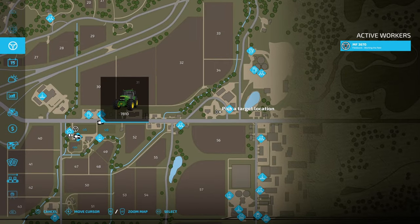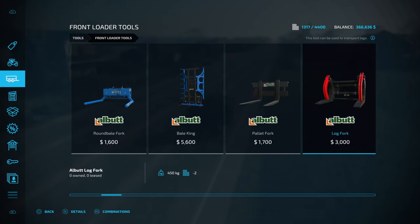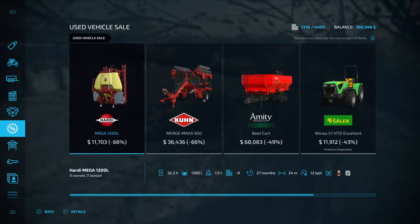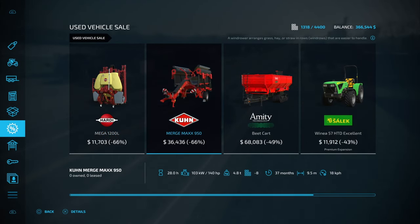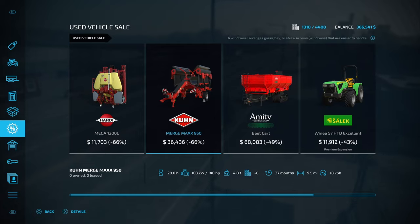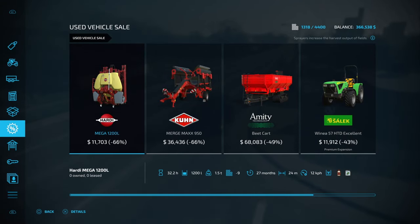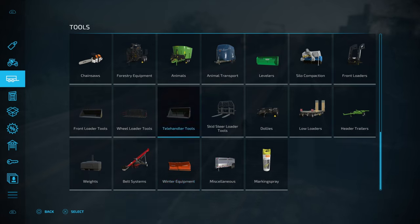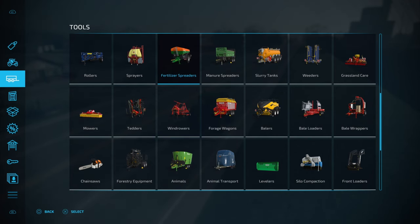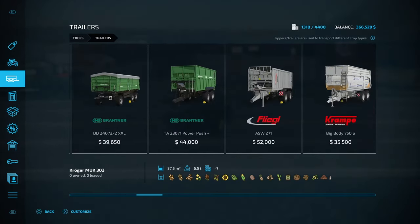We're at the shop — let's grab our pallet fork. We're going to try to be efficient: unload the front loader, drop the front weight off, then re-hook the pallet fork. We're going to come into the vehicles menu, go into tools, into low loaders, and grab the Bremer Transport Wagon. We're going to lease that — this is going to be for our pallets of wool. Being economical here with the leasing — not going too big too soon.